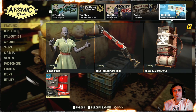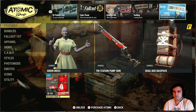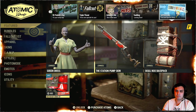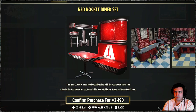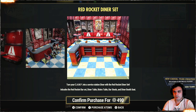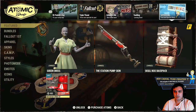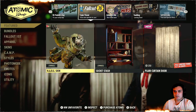Also, if you are a Fallout First member, you have a discount on the special free tab. Now I'm on my main account, which still has the premium subscription but it's going to end in two days. Red Rocket Dinner Set with a 30% discount — here you go if you have it. I've seen this as pretty cool, good to have especially if you're a camp builder. And that's pretty much it for the Atomic Shop.